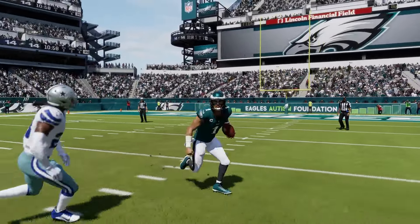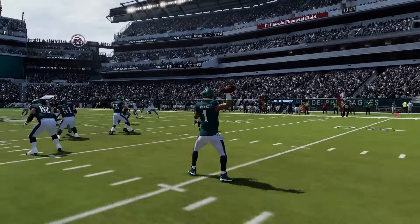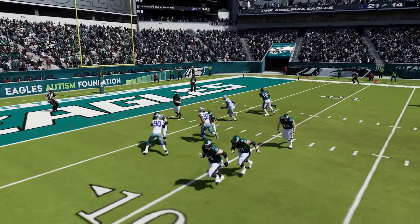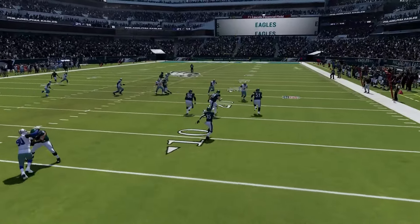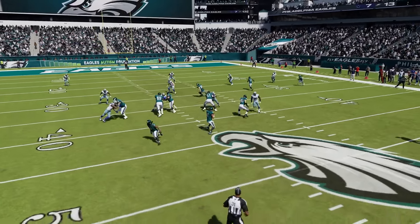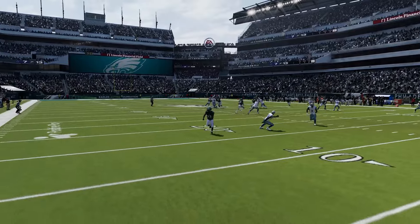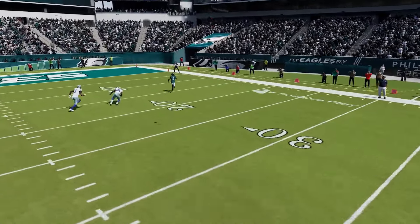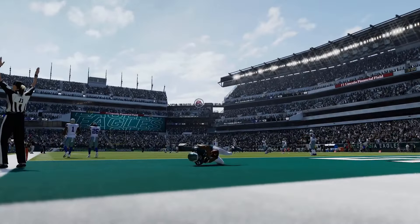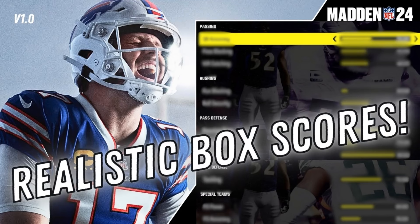Madden's franchise mode has always been a notoriously frustrating experience, especially if you're aiming to keep your save as realistic as possible. Franchise quarterbacks always end up in free agency, trade packages rarely reflect real life trades, and EA still haven't managed to figure out a true distinction between edge rushers and outside linebackers. While some of this is ultimately out of our control, there are certain settings you can adjust to keep your franchise mode as realistic as possible.